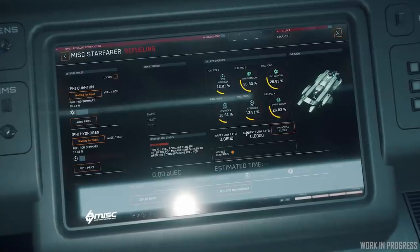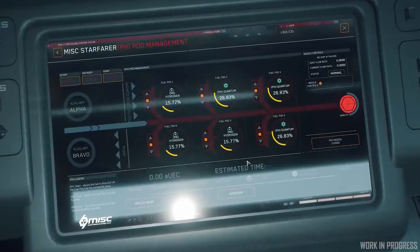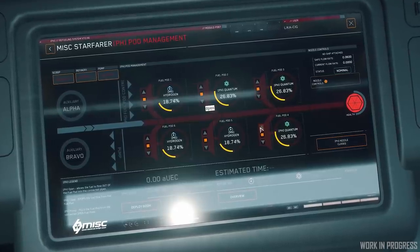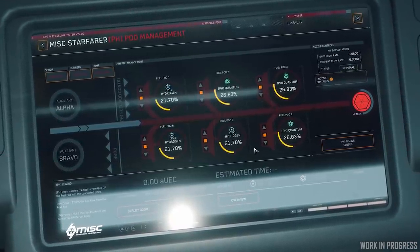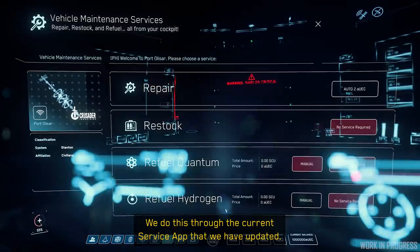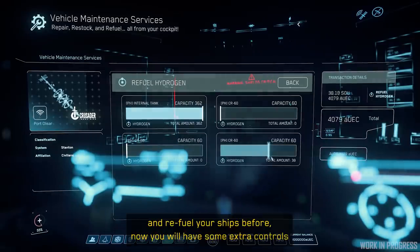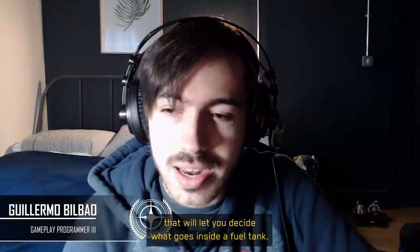Instead of buying fuel directly into the ship's fuel tank, you buy it into the Starfarer's fuel pods, which can be filled with either quantum fuel or hydrogen fuel, depending on whatever is the need on the market. We do this through the current service app that we have updated. The same way you used to repair and refuel your ships before, now you will have some extra controls that will let you decide what goes inside a fuel tank.